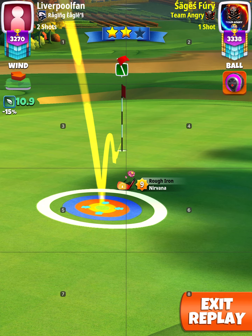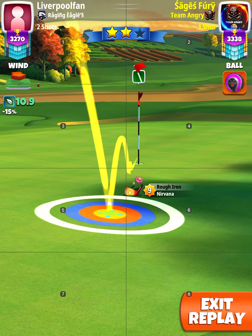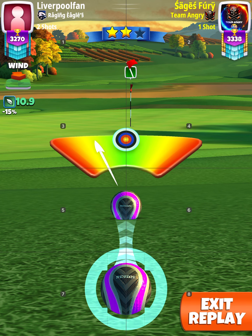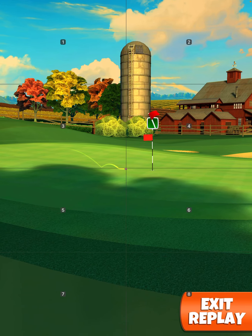We're going to play left edge and use back spins and a little bit of left spins. We look at it, feel it — looking good — we're going to will this ball into the hole. And we get the eagle!